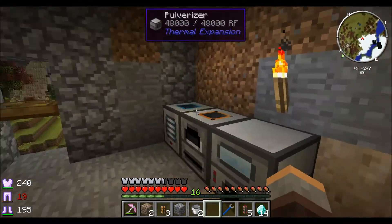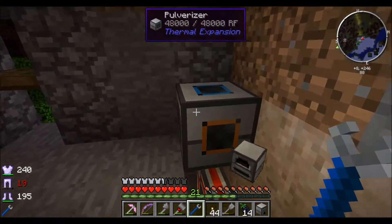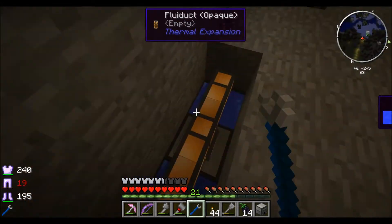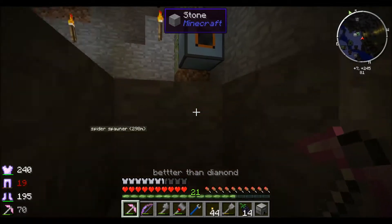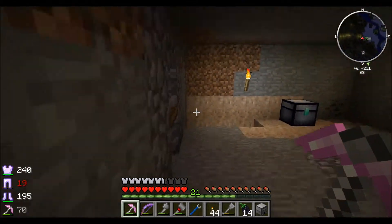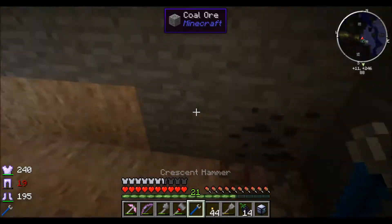I'll go back to preparing for our spawn project. I think that's all the resources — all I have to do now is grab the machines: our three machines, our conduits, and our energy cell which will retain its power. I'll also grab the three dynamos, fluid ducts, and an aqueous accumulator. Then I'll sleep through the night and head over.